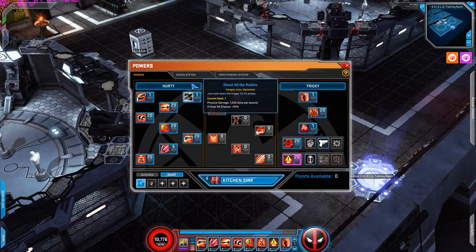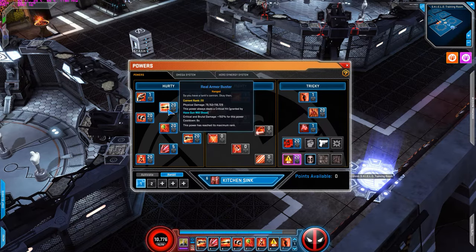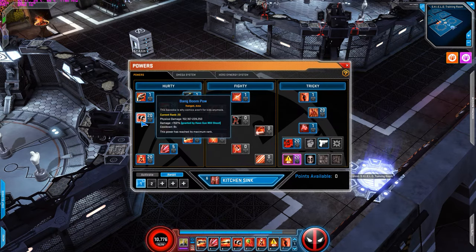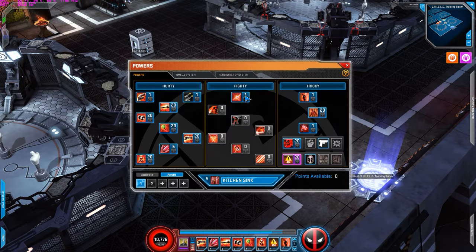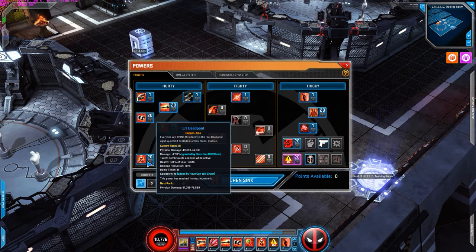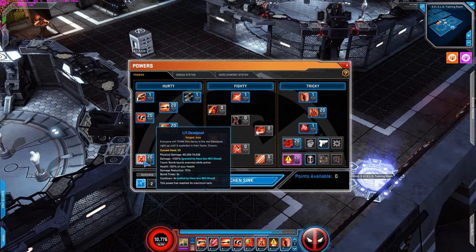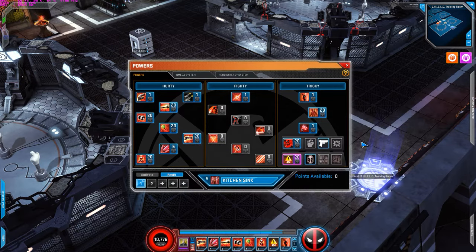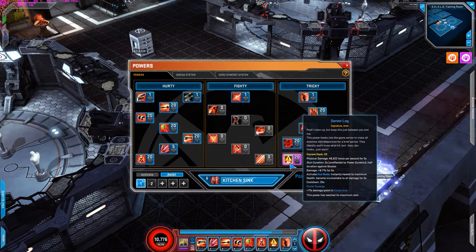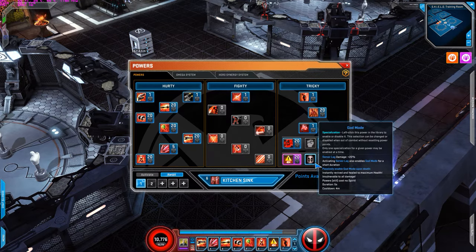Let's go right into the power points — it's a fairly easy, pretty fun build. You max out Real Armor Buster, max out Superior Healing Factor for the passive, max out Bang Boom Pow, max out Hulk Hand Arrow, max out Not-So-Mini-Gun, 5 on Canadian Devil, Little Deadpool maxed out, maxed out Merc with Mouth. You want to use Half Gun Will Shoot, maxed out Server Lag, and obviously Signature and God Mode.